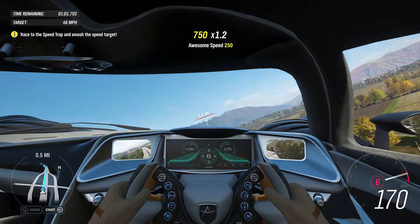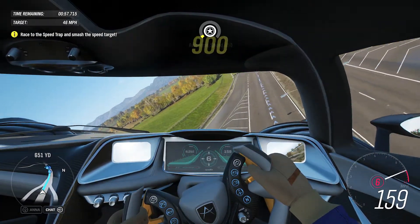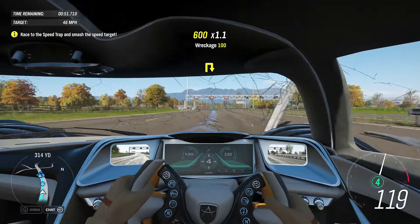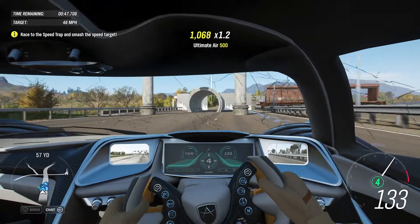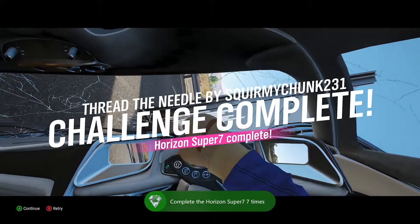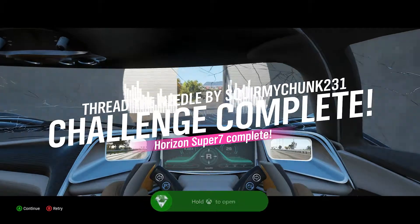We're going to have to jump now — didn't really give me another option, and we're getting a horrifying approach. We just shattered the windshield. You only have to go 46 miles an hour, so I guess we're good. Completed — and the achievement: 7 Squared, 25 gamer score. We just changed it from 0.01% to 0.02% of players, just to throw that out there.